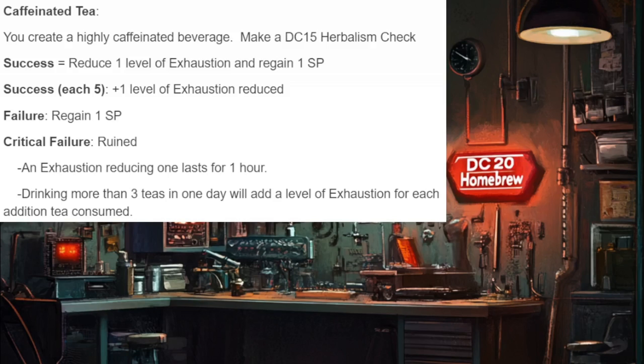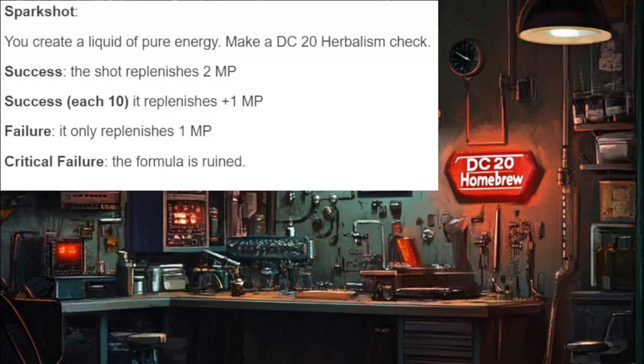As another option, they can make a Caffeinated Tea. This also follows the buy-five system of DC20. It temporarily removes exhaustion depending on how strongly it is brewed, the benefit lasts for an hour, and if more than three are consumed in a single day, when the benefits wear off an extra level of exhaustion is gained. I had a player use this in a dungeon to relieve two levels of exhaustion after searching some rooms and taking a quick rest — the hour was over and his exhaustion came back. He then used a lesser version that only removed one level of exhaustion, it lasted the rest of the dungeon, and it was a fun way for the player to deal with their exhaustion. On a success it will also restore one stamina point.